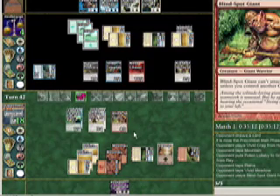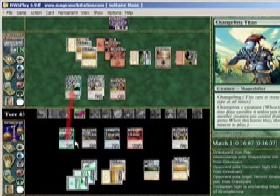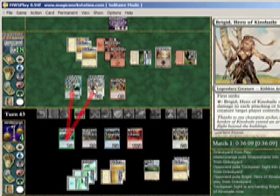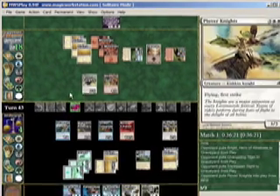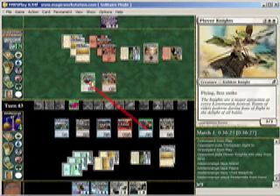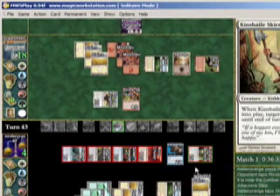On my turn, I can draw any card — doesn't matter. I use Shapeshare to change their Changeling Titan into Brigid, Hero of Kinsbaile, killing both of them. Plover Knights returns to play, and I use Pestermite to tap it. I then attack with everyone for a total of 18 damage, and there are no blockers, so I win the game.